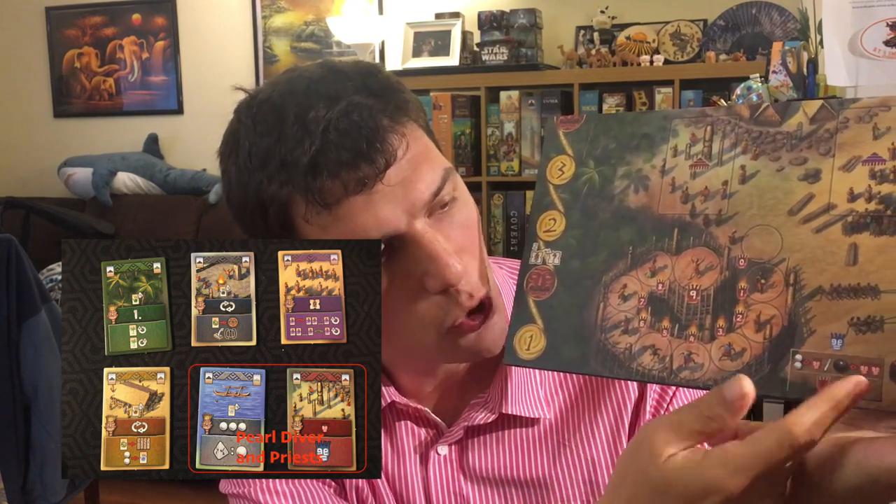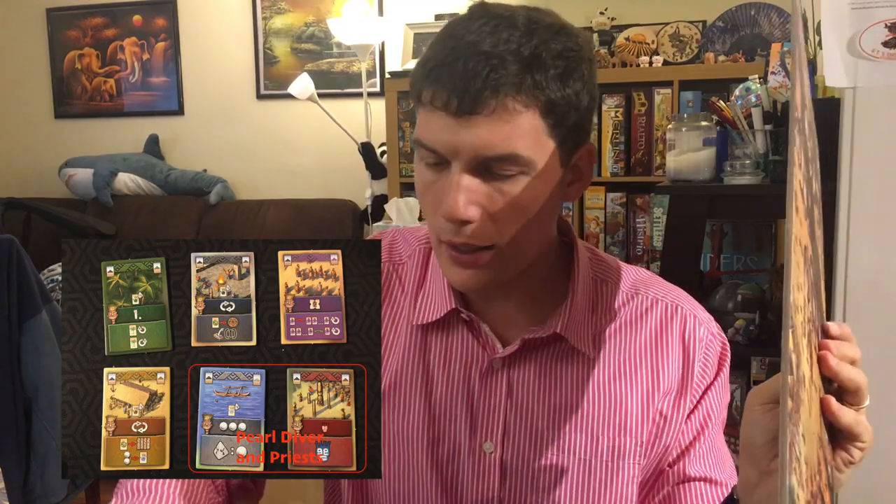Finally, there is the priests and mana action. There is another track here on the bottom left of the board, and each player moves up on this track during the game. Whenever the action is selected, the kahuna moves up one for free, and then everyone — including the kahuna — can pay two or five pearls to move up one or two spaces respectively. After doing all of this, everyone receives mana equal to their position on the track. When you move into the ritual round, everyone has another option of moving up on the priest track and getting mana.